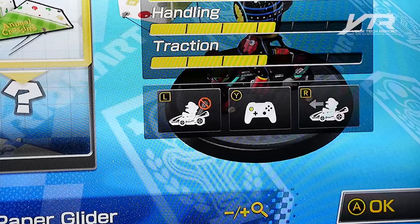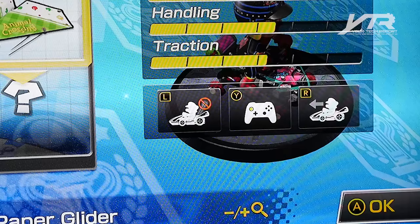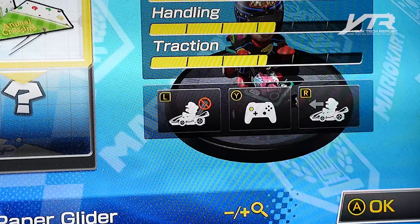You'll see something that the left bumper controls, something that the Y button controls, and something that the right bumper controls. The one that controls smart steering is the left button. You can see the little red circle with the slash going through it, going on and off — this is what controls smart steering.